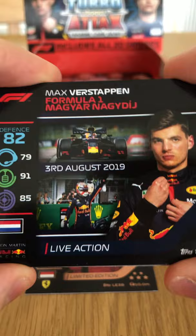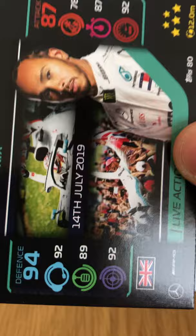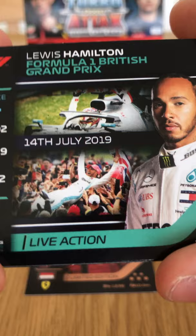We have Verstappen from the Hungarian Grand Prix 2019 where he came second. Roman Grosjean base card — first one of the pack opening. Kimi Räikkönen Speedster there. Daniel Ricciardo Flashback to when he first started with HRT. Lewis Hamilton British Grand Prix 2019 where he won of course. And we have Pierre Gasly holographic — the Comeback Kid — looking good.